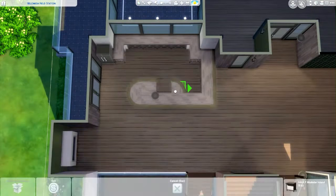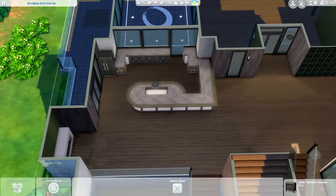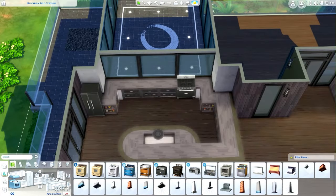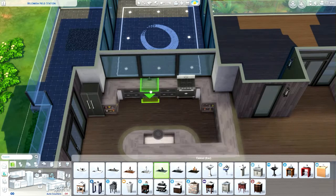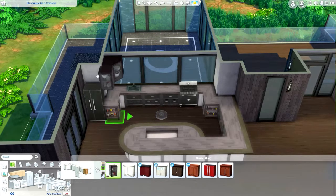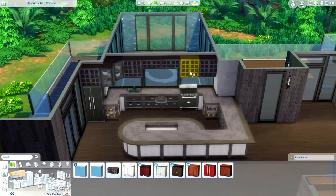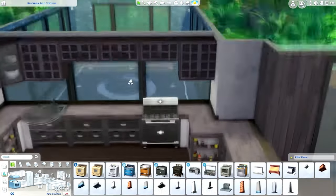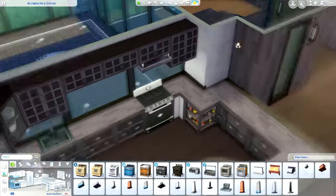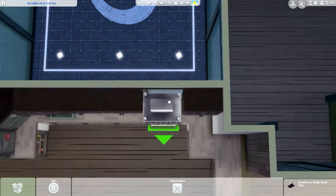I wanted to do something different with the kitchen because kitchens for me often end up looking the same. I had so much space so I thought I might as well do something kind of different and unique for once. So I did this really long winding counter island — that's the word, island. Although, how much of an island is it? Because it actually connects to the main counter pieces. So it's not really an island, is it? It's just a piece of land jutting out.